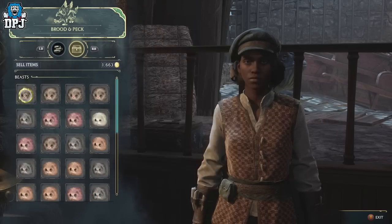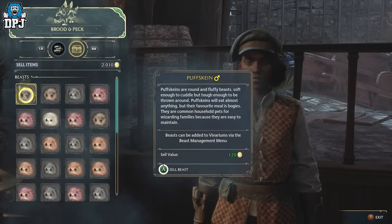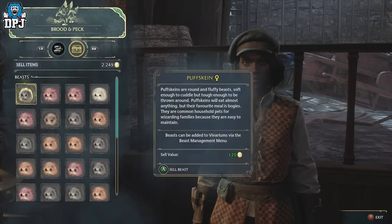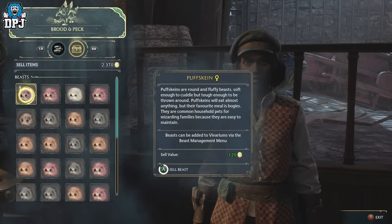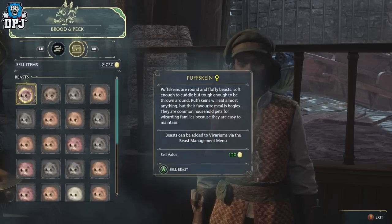I've completely filled my inventory here in literally 5 minutes. I've got max inventory slots for holding beasts — probably about 40 slots. That's 40 times 120, you guys do the maths. 5 minutes, there's no quicker method. Stay tuned.